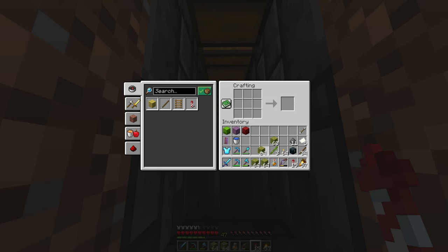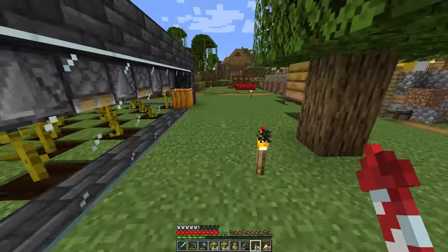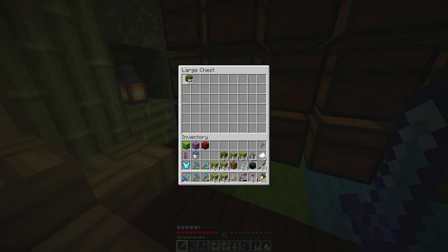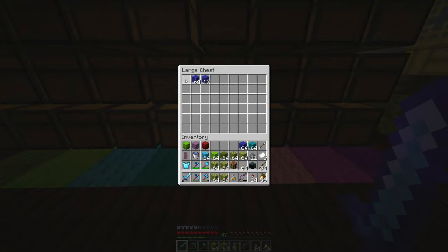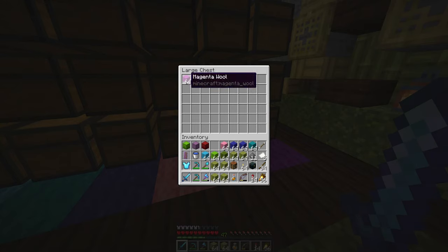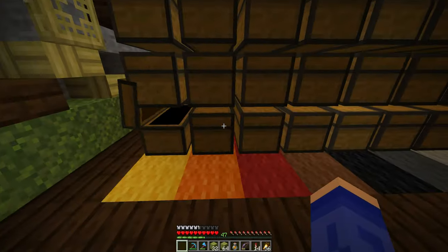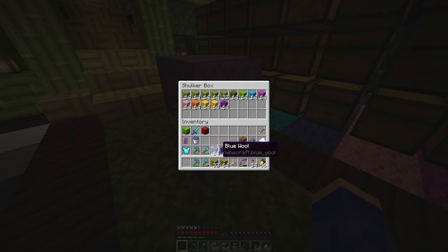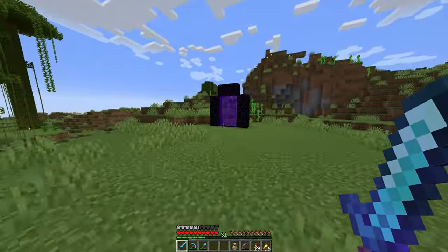I want to have six stacks — one, two, three, four, five, six — and three more stacks. From there those two can go back here, it's gonna be a crafting bench. And then I need wool, twelve stacks — one, two, three, four, five, six, seven, eight, nine, ten, eleven, and twelve. One and a half is three. I've got enough. Okay girls, we should be ready to go to the nether. Let's go to the nether!